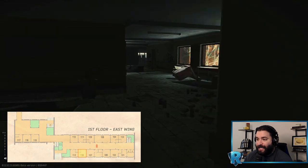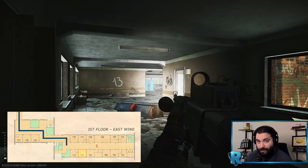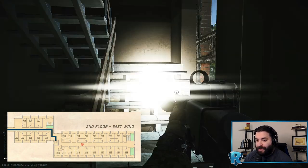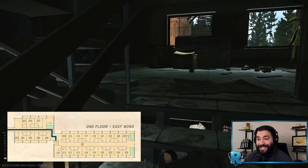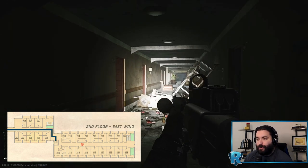From here we have a decision to make: we can go straight to admin, or we can go above us to the sky bridge and move over to West Wing. If we are deciding to go to West Wing, you can hit Room 205.